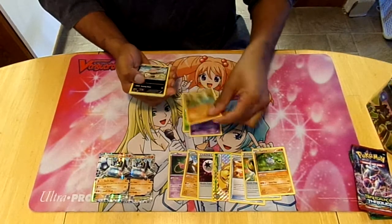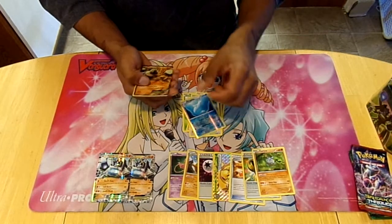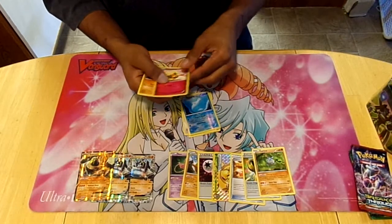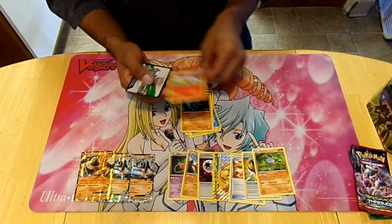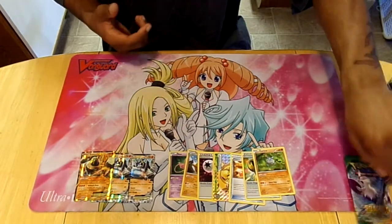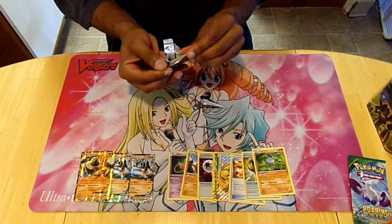Another Fates Collide pack: Snivy, Koffing, Larvitar, Bulby, Munchlax, Dewgong — and Regirock! Yeah, I needed that for sure. Whimsicott, Pupitar, and Vaxian. I needed that Regirock, let me tell you — I needed a third one, so cool, I got my third Regirock. It's legit.